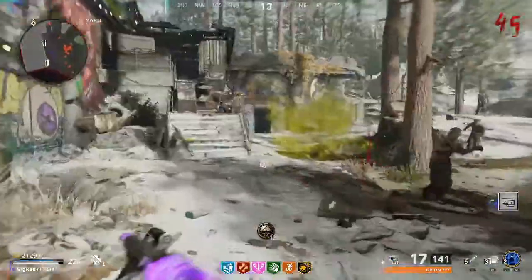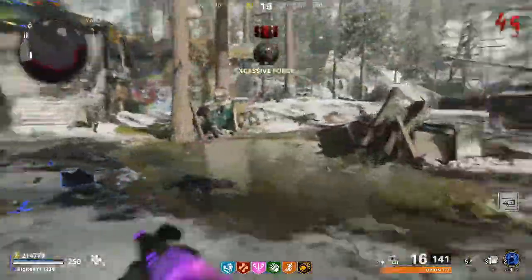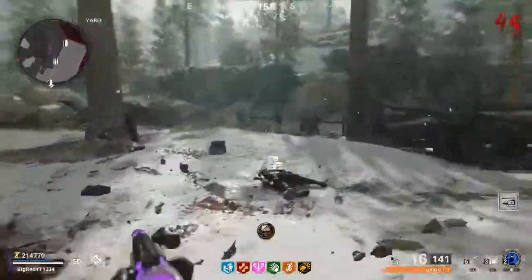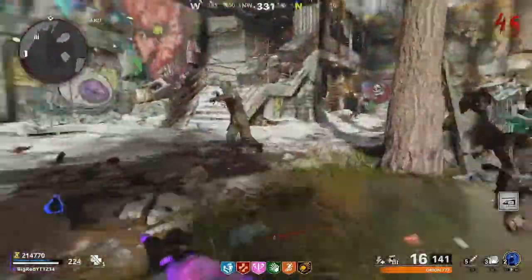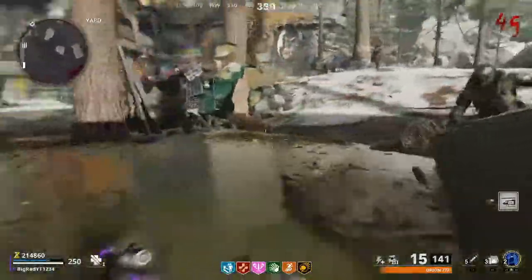A quick disclaimer is that this strategy is better on Die Maschine because of the fact that the Megaton, the only boss zombie on that map, is super weak to Deadwire, whereas the Firebase Z boss zombies aren't, but it's really not that big of a deal.